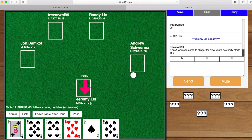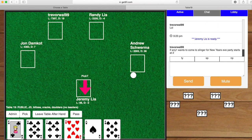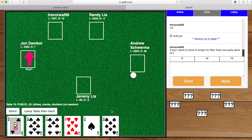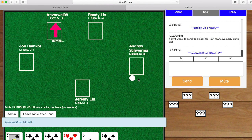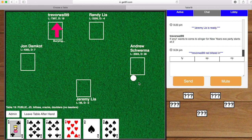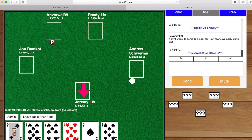Since this is a demo, you can see my pick and pass buttons show up. I want to pass because this is a terrible hand, and I will do so. Just something to point out: the white circle here indicates that Andrew Schwerma dealt this hand.